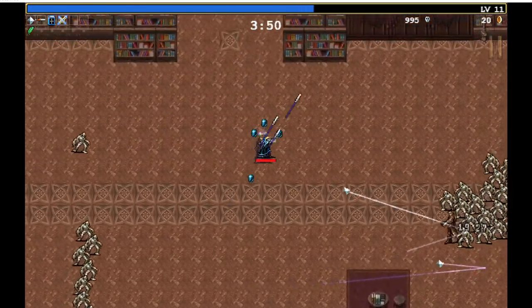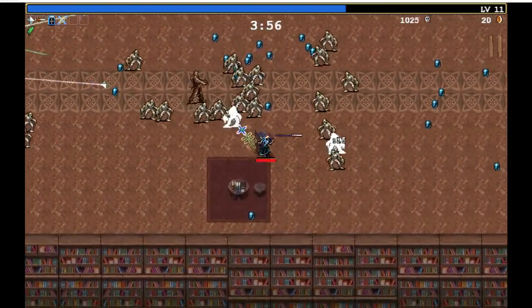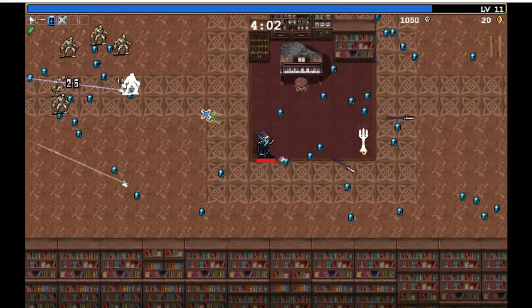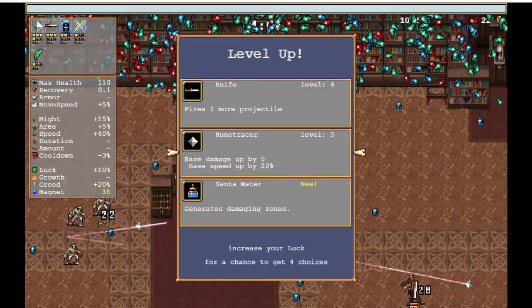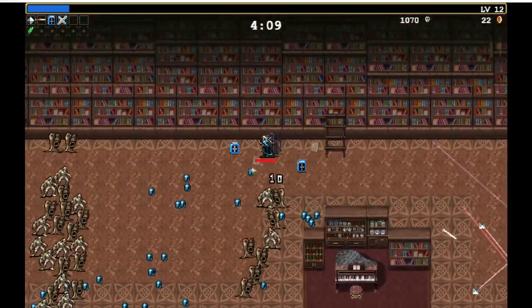I'm really bad at first impressions on what's strong in a game. You should literally just say that whatever I think is strong, do the exact opposite — because that's how it's always been. Like Monster Train, Slay the Spire — everything I initially thought was good just ends up being the worst shit in the game.